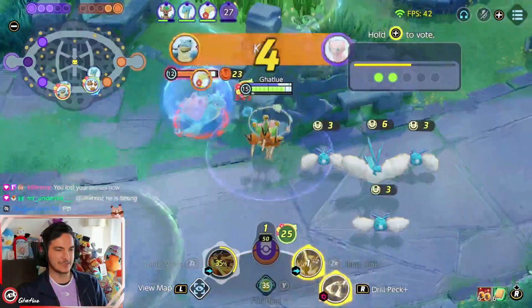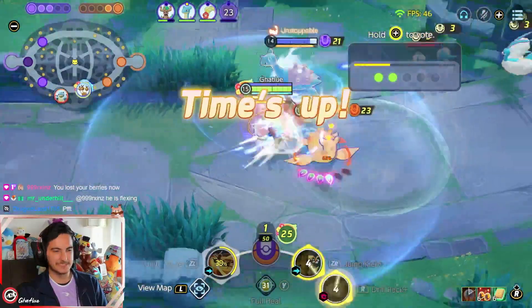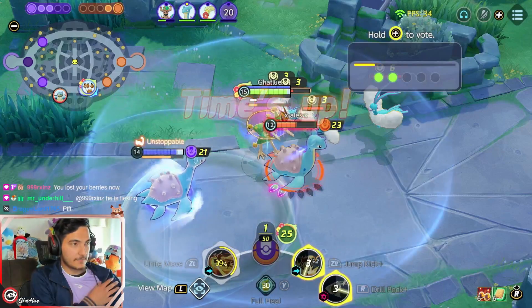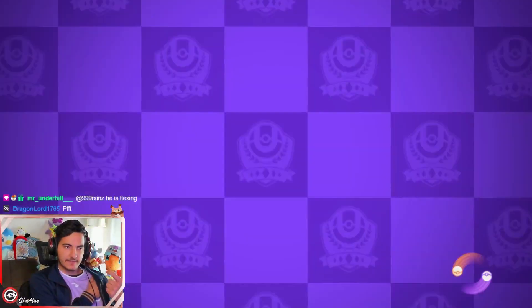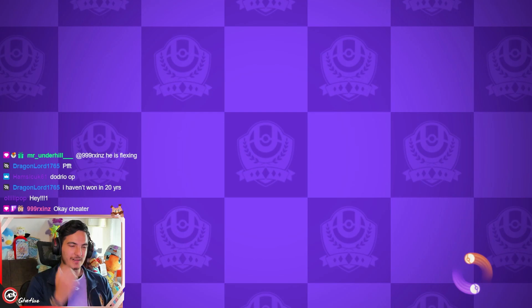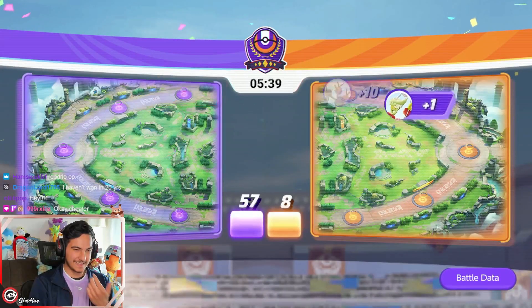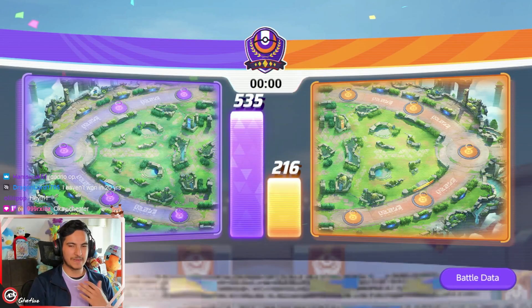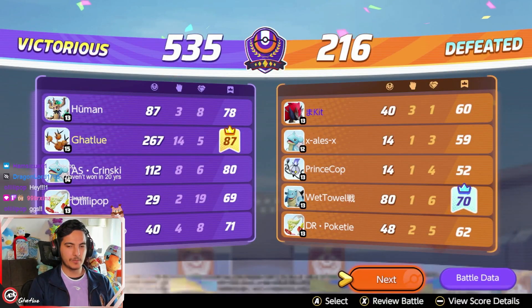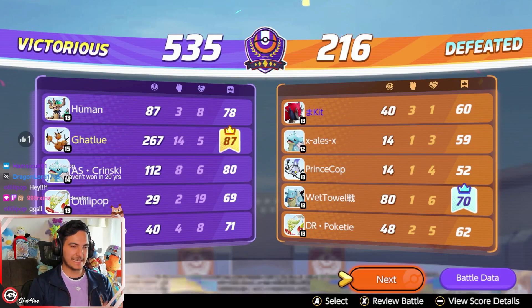I hope you enjoyed this Dodrio tutorial. I didn't explain much — I just explained my thought process. Focus on getting your power spikes at levels 5, 7, 9, 11, and 13. It's a lot of things to aim for. Aiming for those levels makes you play less aggressive and keeps you farming. If you keep being aggressive and don't know what you're doing, just take the farm — you don't need to make plays until you're ready.